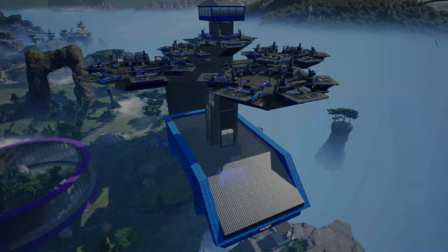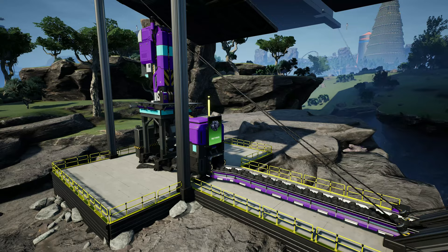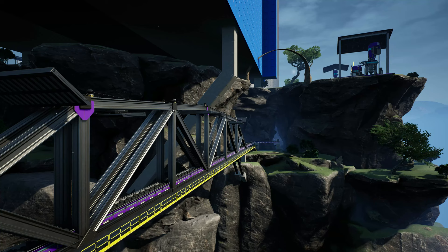We're using the pure coal node overclocked on a Mark III miner to give us 780 coal per minute, which goes across this nice bridge here, into the cave, and up into the factory.